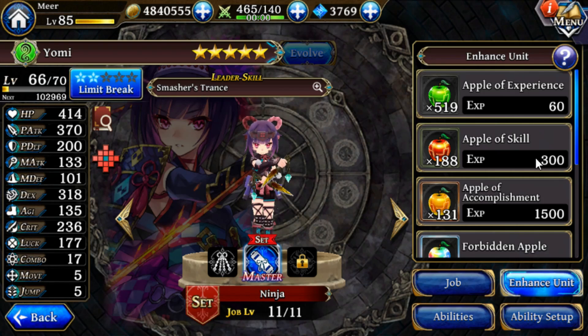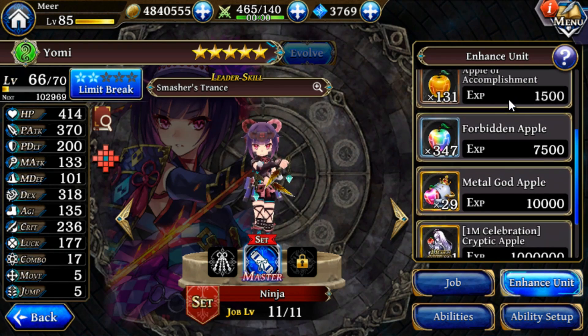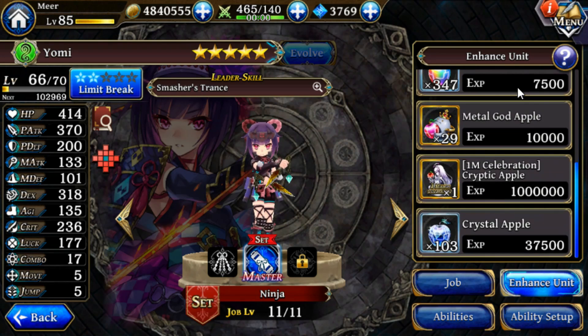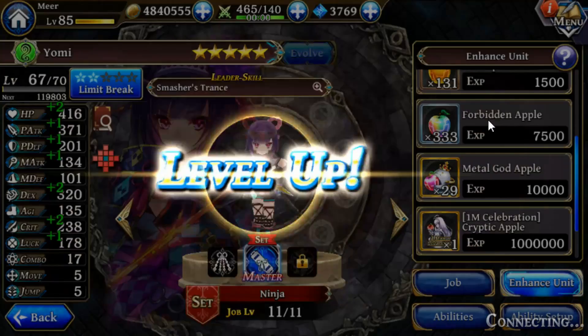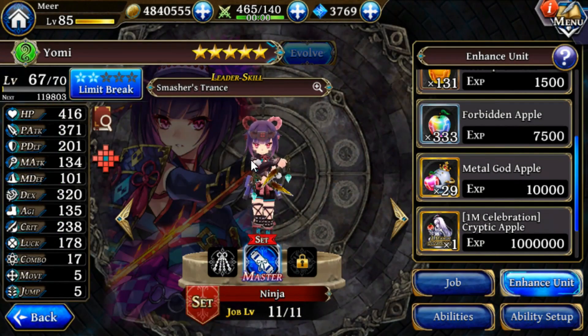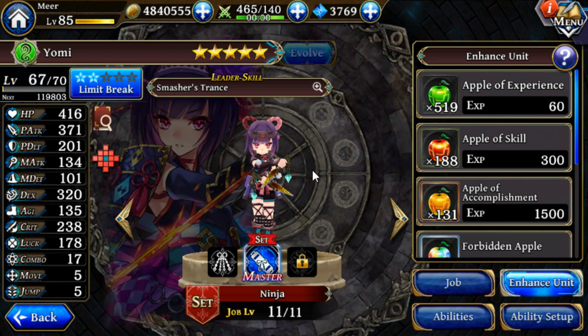Back to apples — apples are how you level up your units for the most part, as leveling through experience gained from stages would take far too long. A small tip most players don't know: if you click and hold the apples, you'll just keep using them, which is an easy way to use a large amount of apples all at once to get through the next few levels.